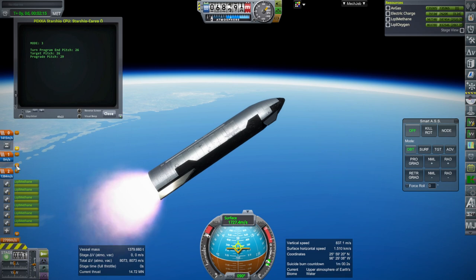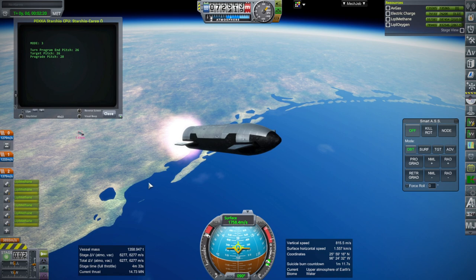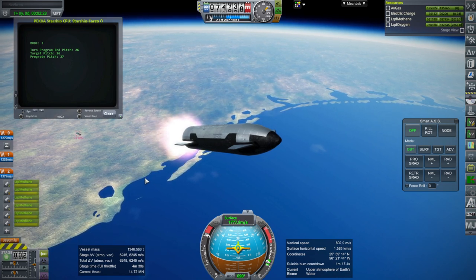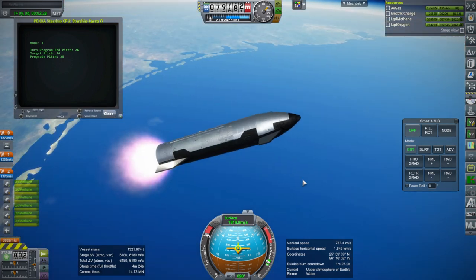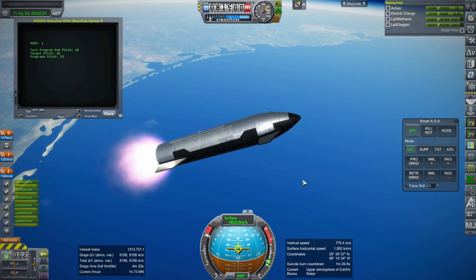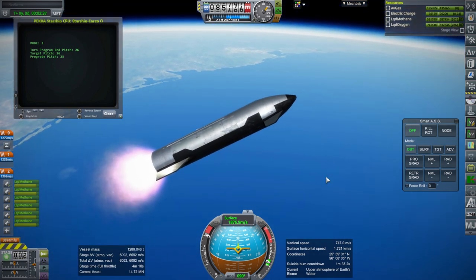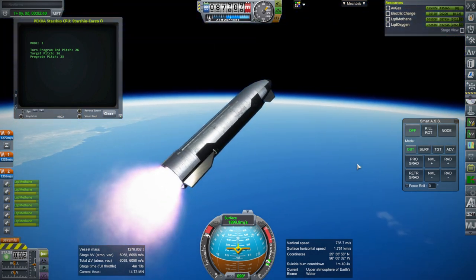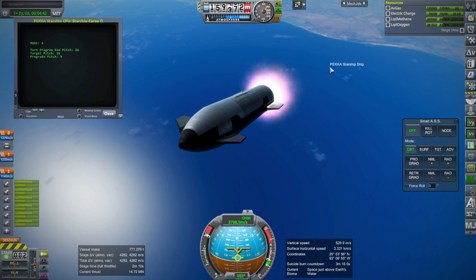That delta-V reading isn't right right now. We are carrying a 100-ton payload. There is a quirk in that there are residuals in 1.12 — Pekka tested it in 1.8.1 and didn't have to deal with residuals, but we do here, so that might cause this to underperform compared to what he expected. We can see Super Heavy there — it didn't do the boost-back so it's just drifting into the Gulf of Mexico.